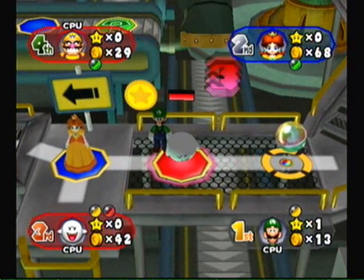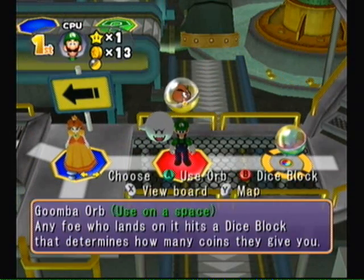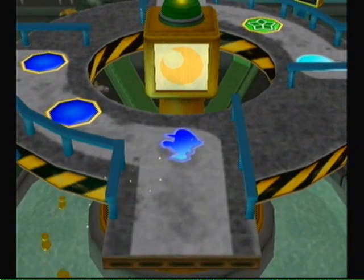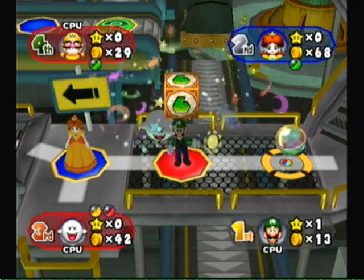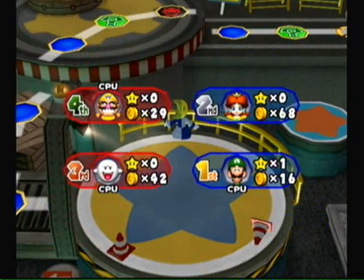Koopa Troopa Orbs — if you pass by it, it will send you to a random area of the board. So that'll just move you somewhere else. That's a big deal. We're getting a lot of two-versus-two lately.